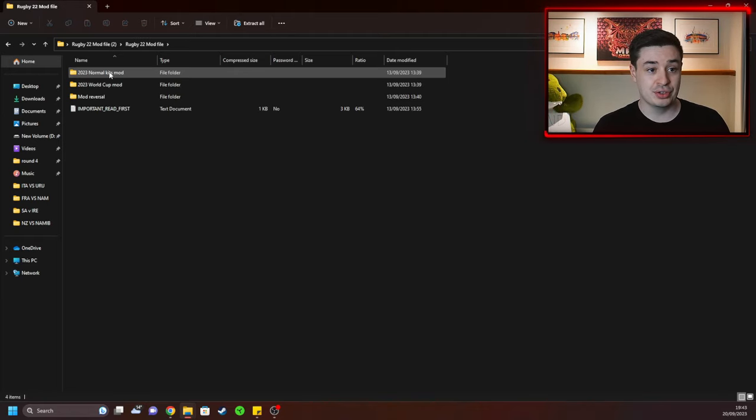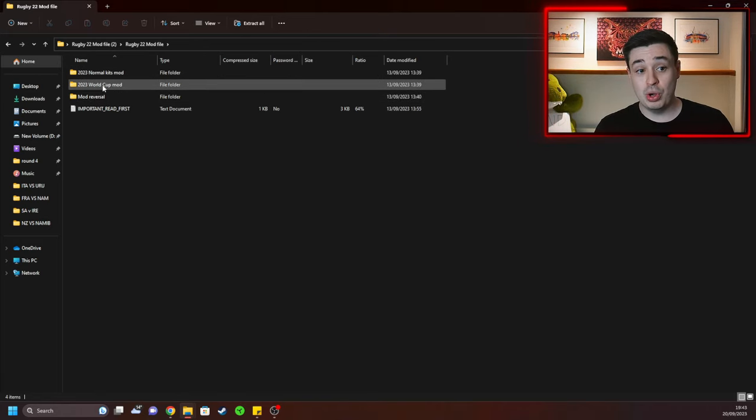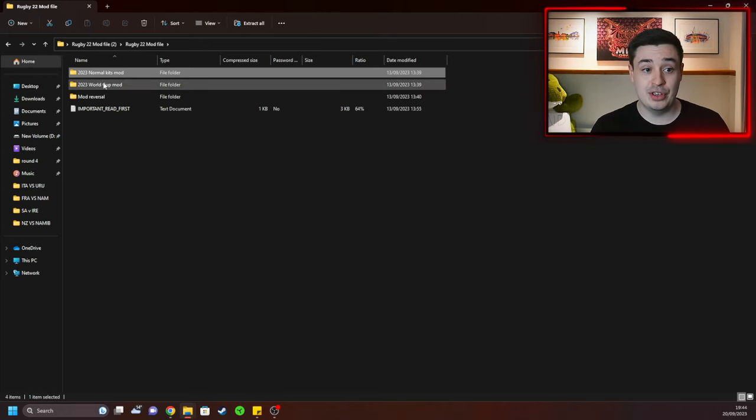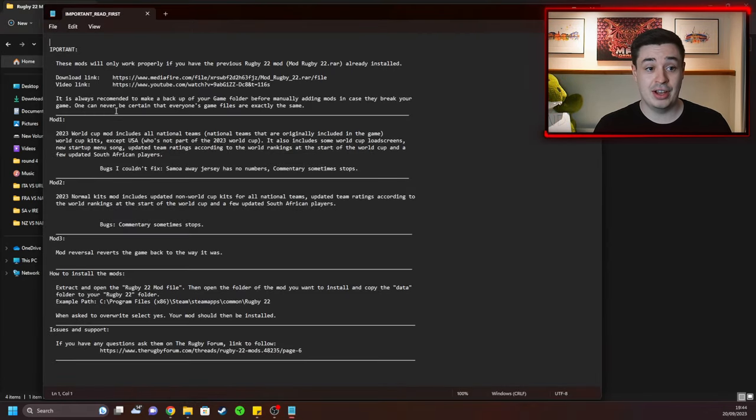What Waldo's done is a complete breakdown of everything. There are three different things here. First, the World Cup mod — that's the main one this video is about. Second, the Normal Kits mod, which has updated kits with the actual team logos but without the World Cup logo. Third, the mod reversal folder, so after the World Cup you can reverse everything in one go. He's also included a notes section so you can read through what each mod does and how to install it step by step.